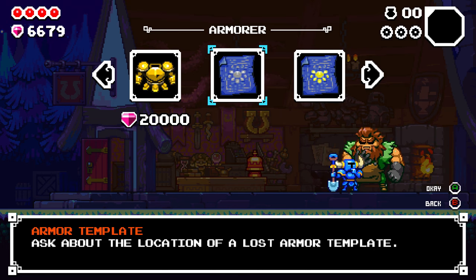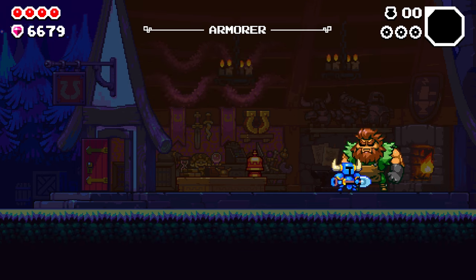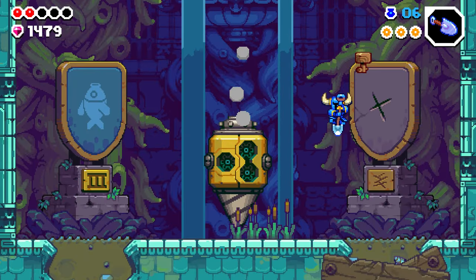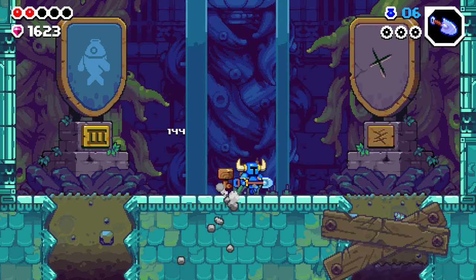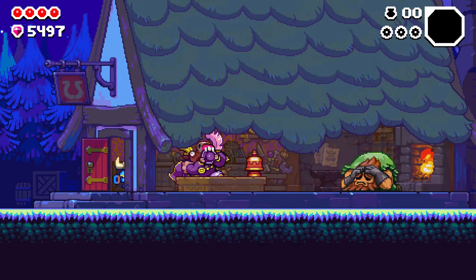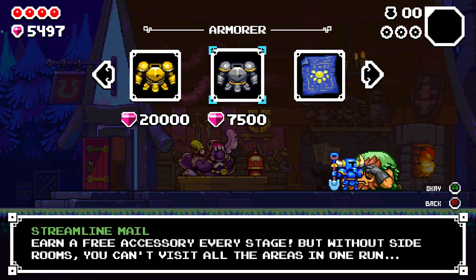For the next armor, we're focusing on the Streamline Mail, found in Mole Knight's stage. The armorer says he lost the template taking a shortcut — his hammer scratched the damp rock and wood near the exit. In Mole Knight's area, look for the secret fountain. When you reach the exit area of secret fountain one or two, you may find the exit is blocked off — don't worry, that's damp soil Shovel Knight can easily dig through to find the hidden armor template. The Streamline Mail costs 7,500 and earns you a free accessory every stage, but removes side rooms, so if you're going for the true ending, I would not recommend it.